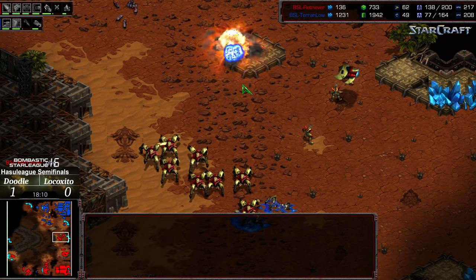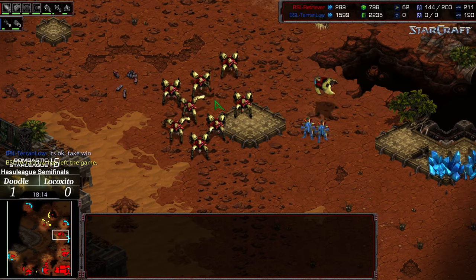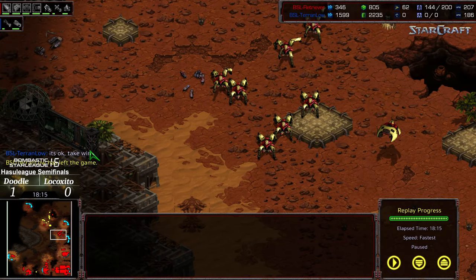With all the chaos, Doodle pulls it out with an incredible comeback — you can see it right there in the chat. Lococito concedes the series and Doodle advances to the finals. Hope you guys enjoyed it — an insane game. Give a like, subscribe, and share with a friend. Moving on to the BSL Season 16 Hasu League finals — appreciate your viewership, thank you for listening.